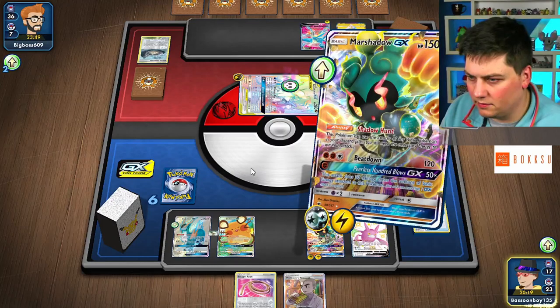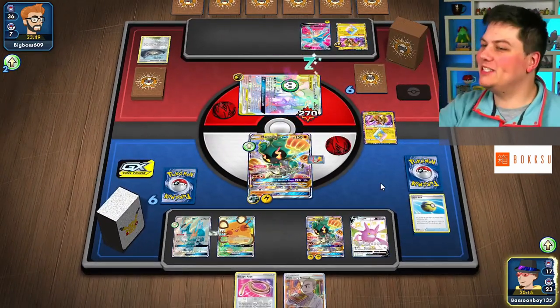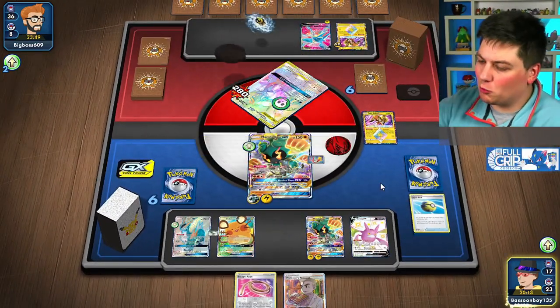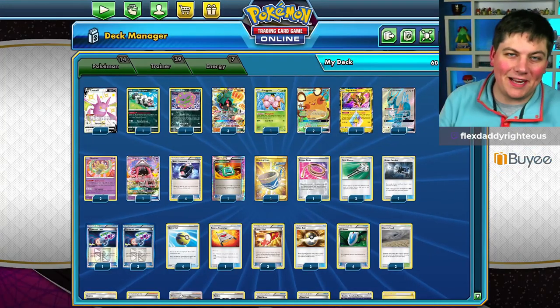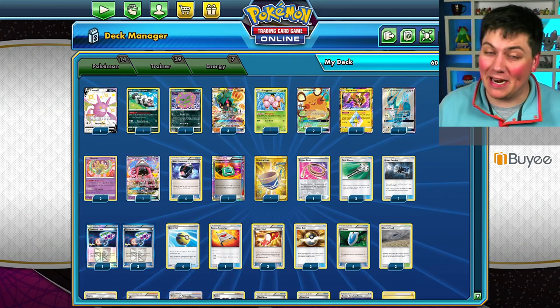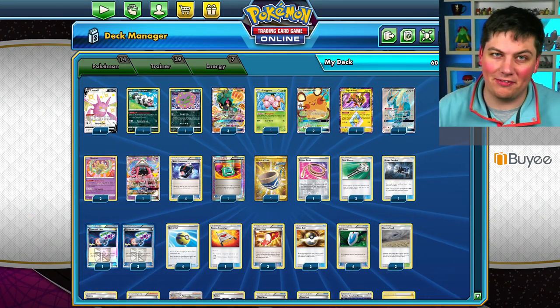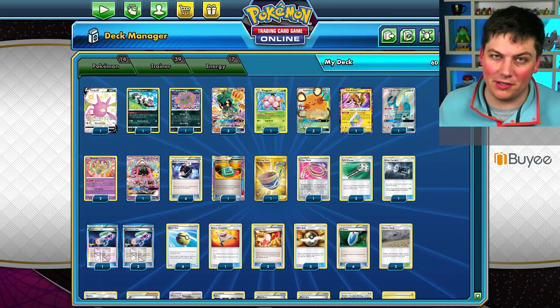Subscribe to this channel and like this video if you already have Christmas decorations up. Life squeeze, baby! Let's go! 270 plus the 10 from Poison — our deck is working perfectly. Welcome back to the channel, little flexers. Thank you so much for clicking on today's video. My name is JW Krewal, aka FlexDaddy.